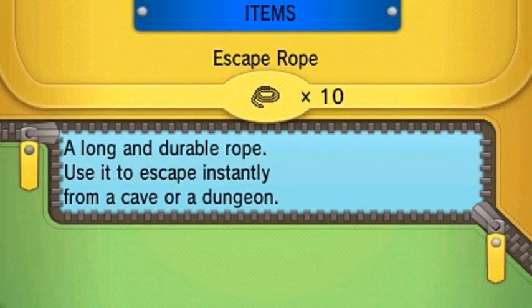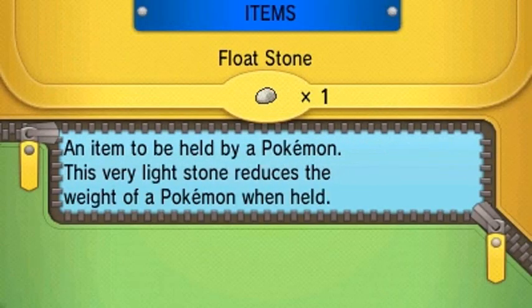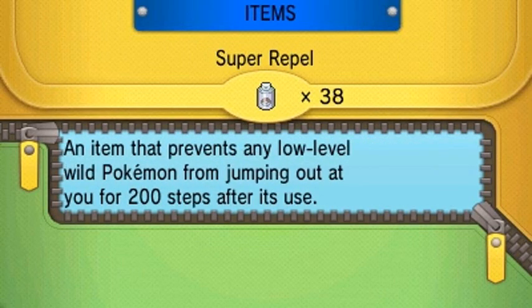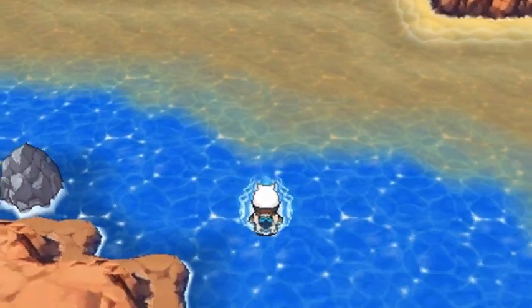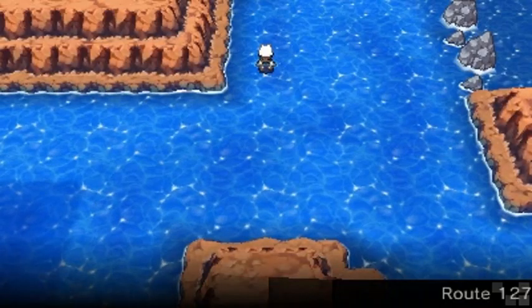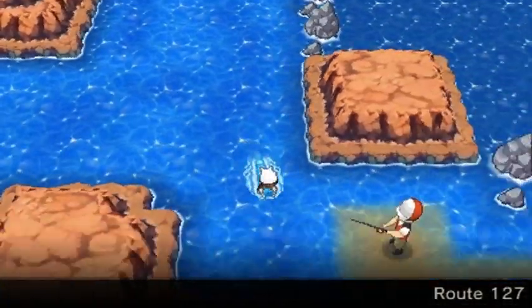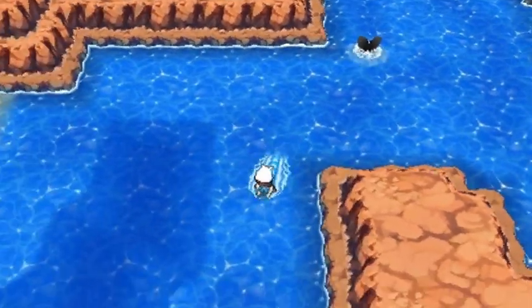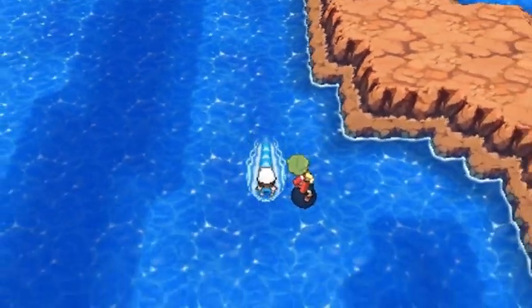Evergrande City, where the dreams come true! We bought ourselves a buttload of Repels because we're gonna be going through a lot right here. As you guys probably already know, we've gone through Route 127, defeated most of the trainers. We can actually dive now but we won't be doing that until later.